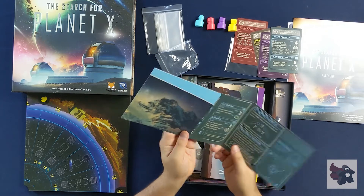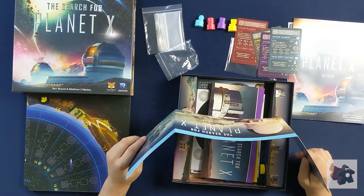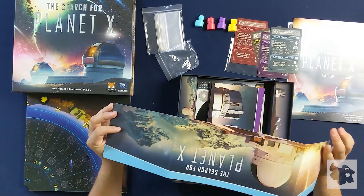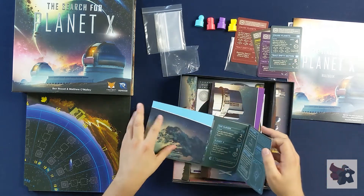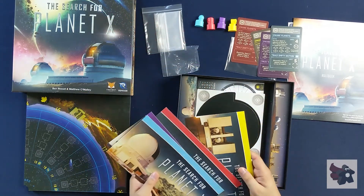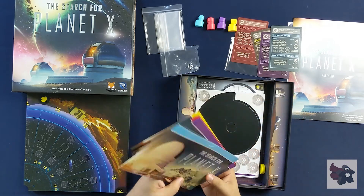These look like player dividers — you keep them in front of you, so obviously this is the player guide that tells you about all the rules and phases throughout the game as a reminder. But it's also set up like a partition, so I'm guessing you're hiding something behind it. There are four of them to match the game board and pieces. There's also a slit at the top — I'm curious what goes in there.